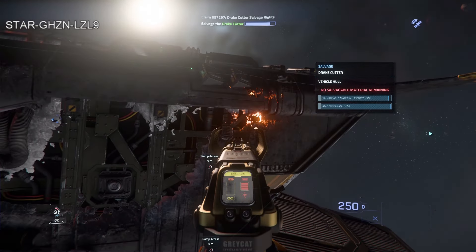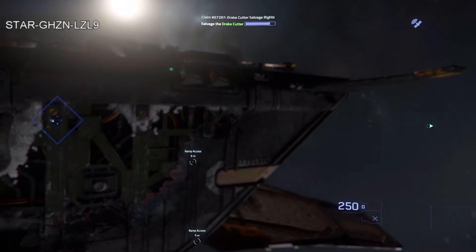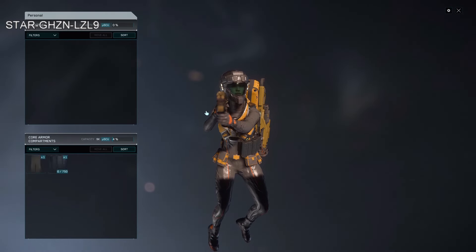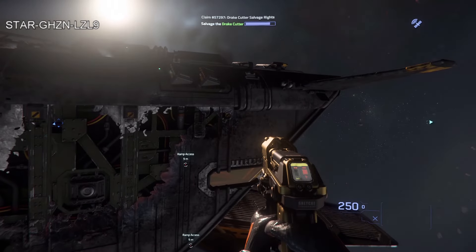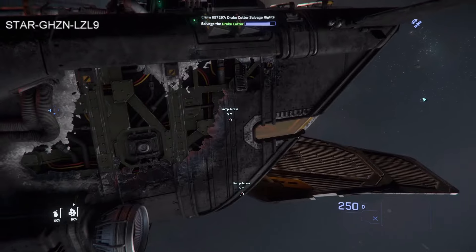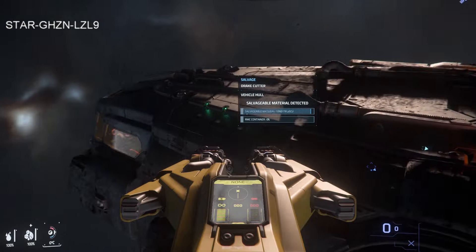Looking at the bar at the top of the screen — that shows the amount of salvage on the outside of the ship I've collected. If you get more than 50% you've effectively completed this salvage mission. Hitting R to reload — it doesn't reload because I don't have another combo canister on me. Going to put the multi-tool away and try the larger salvage gun.